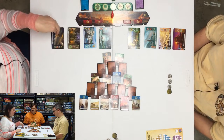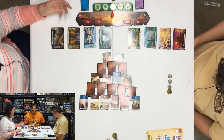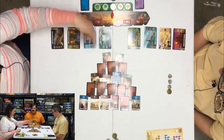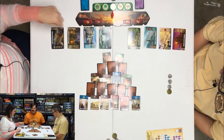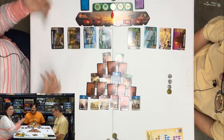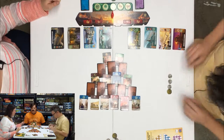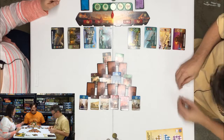These are your wonders — we drew those during the setup phase. To play the wonders, or to get the wonder, you pay the cost here, and then you'll just stick a card underneath, kind of how you would in Seven Wonders. But you don't have to do it in any particular order.